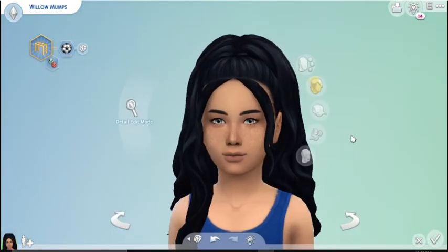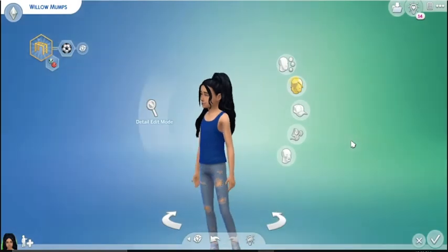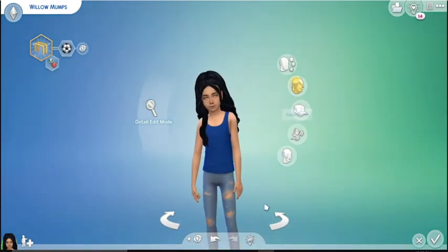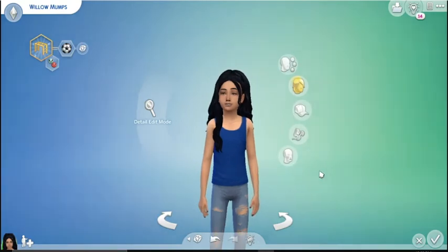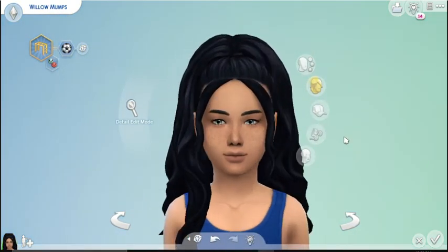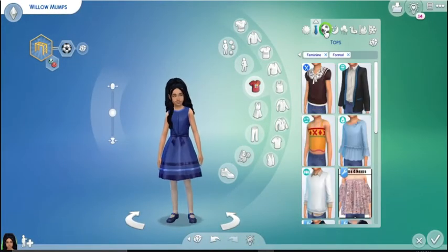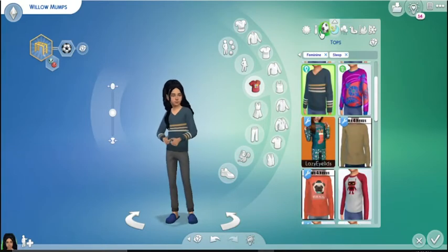Alright, I'm back — this is my take on a tomboyish look for her. I wanted something simple. She's girly in some ways but more of a guy's-friend kind of girl. She hangs out with a lot of guys, so she has her nails painted and her hair up — she looks girly — but in reality she's very tomboyish, like she'd be the first to beat your butt. She's very feisty.